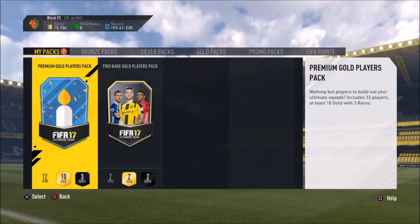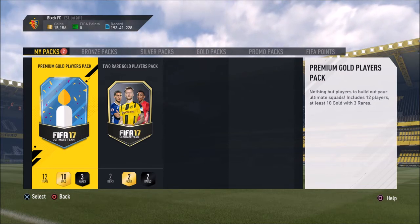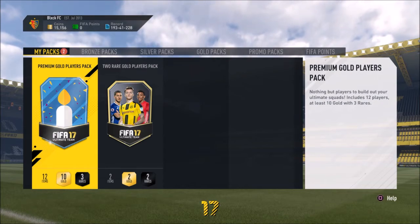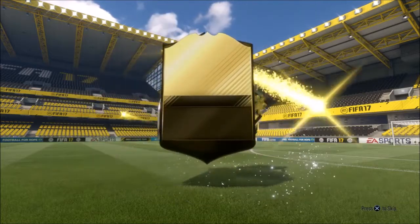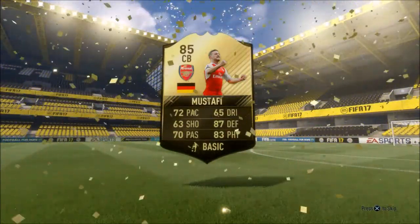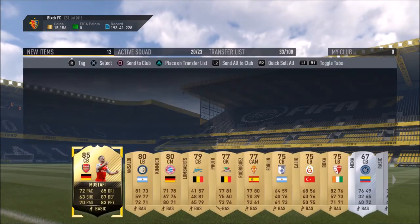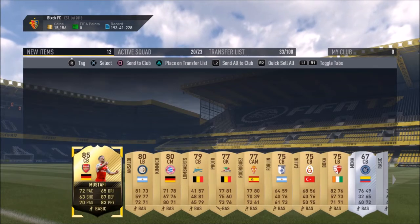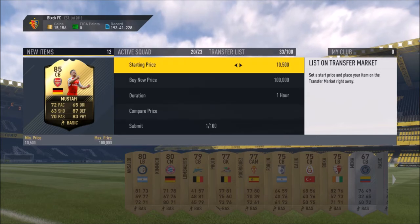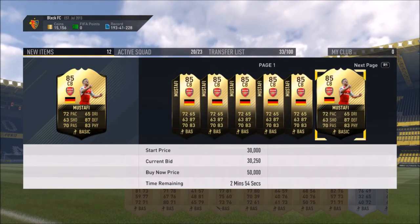I don't even know what to expect from the remaining two packs because that rare mega pack with Kuba was absolutely stacked. We've still got two more packs to go. Premium gold players pack — give me something. Big flare! Is it an in-form? It's a Team of the Week card — Mustafi! Let's go! I have no idea why he got a TOTW card — he just scored in a 2-2 draw with City. He's 85 rated and going for 31,000 coins!